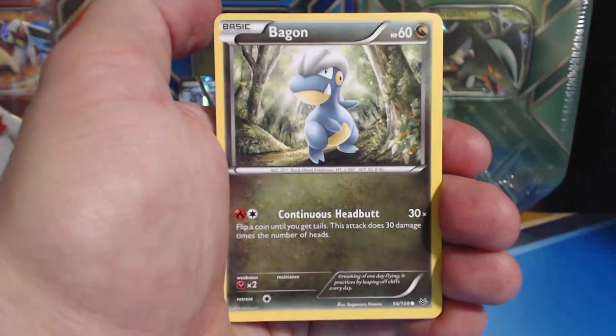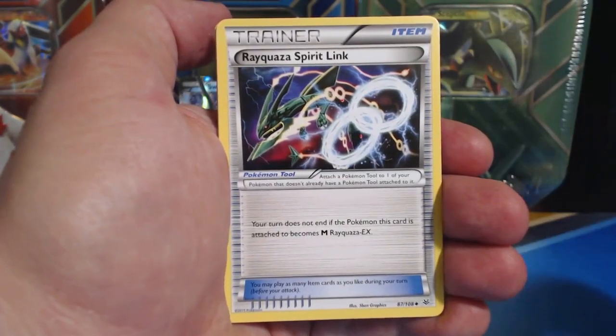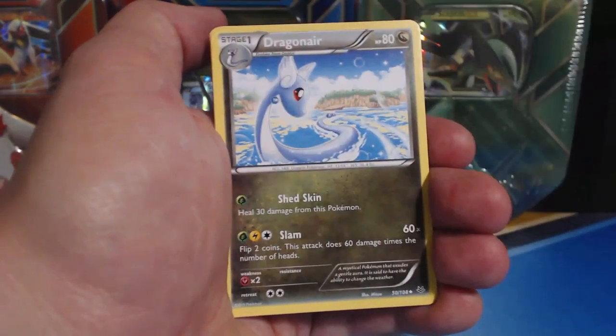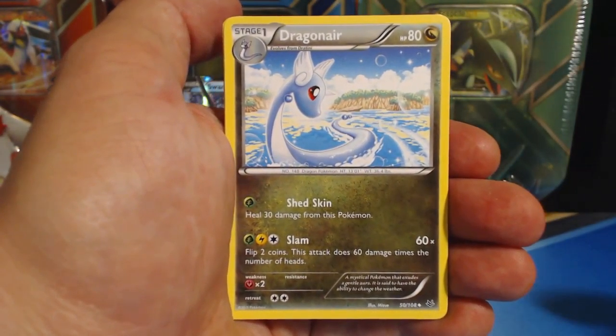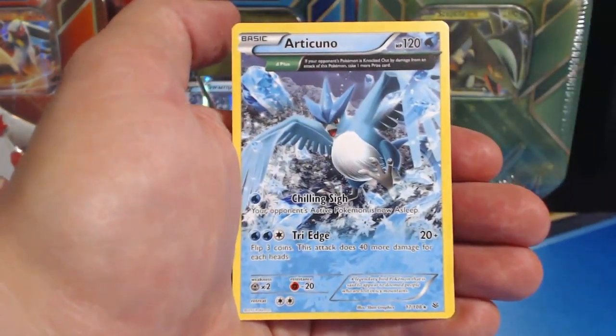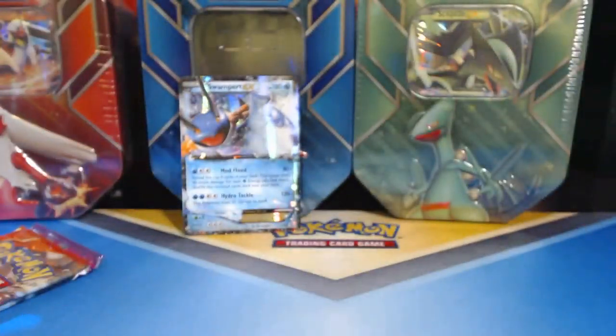Electrike, Bagon, Nankara, Pidov, Dunsparce, Rayquaza, Spirit Link, followed by an Electrode which was stuck to the last card, Dragonair, Hawlucha Reverse Holographic, and an Articuno. Sweet — Ancient Trait card.